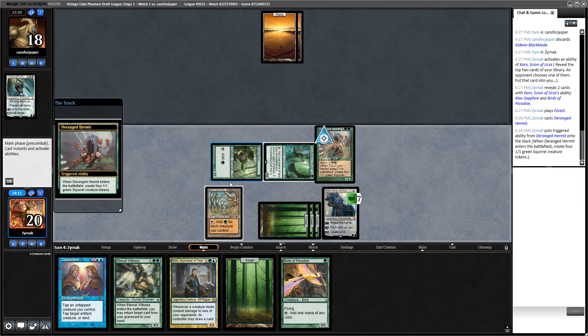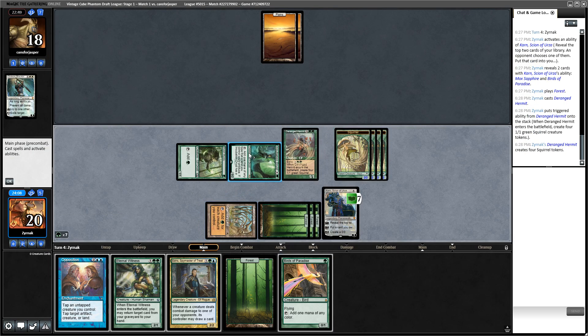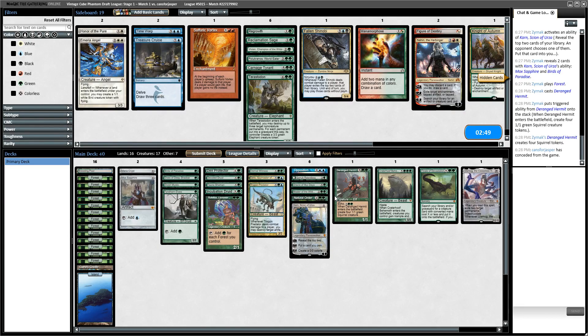I'll play the Deranged Hermit, tap for a lot of mana. I was going to adapt the Incubation Druid and play the Birds of Paradise, and then next turn fetch out the Mox for Opposition - and my opponent's just super ultra dead. Seems like that's not necessary. Playing against white, I don't really feel like I need to make any changes right at this moment.